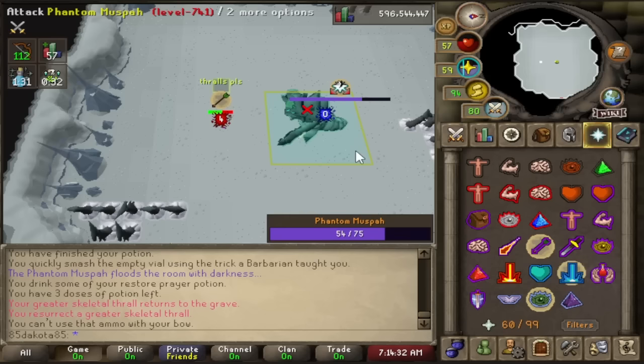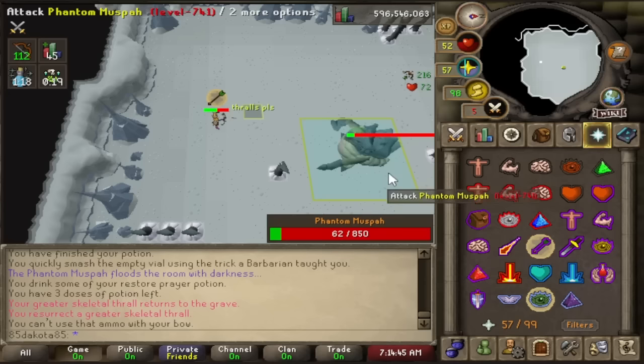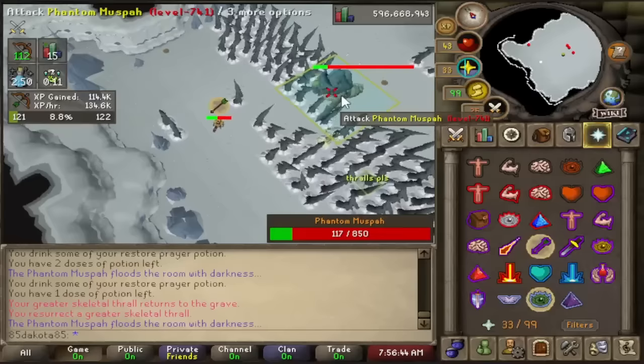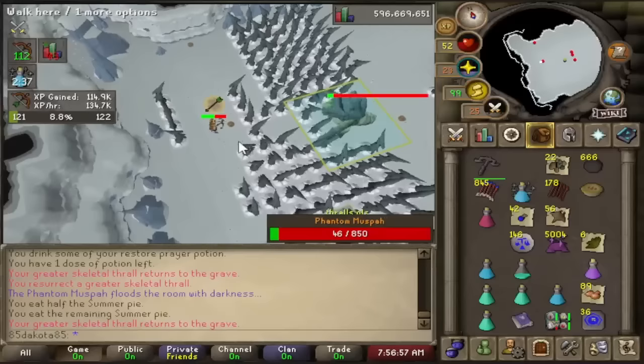Now you're in the final phase. The Muspa is only going to use range and mage attacks — no need to think about the melee phase at all. Put on your Ruby Bolts, Bofa, or Twisted Bow and arrows and finish out the last bit of health. Every three or four attacks, it'll spawn spikes around the room including under your feet. These spawns are about one tick slower than every four attacks, so it'll sometimes be right between Muspa attacks or right as Muspa attacks, but overall it is a consistent timer. You'll start to get the flow of it. Drop the Muspa's hit points to zero, pick up your loot, and get ready to start the fight again.